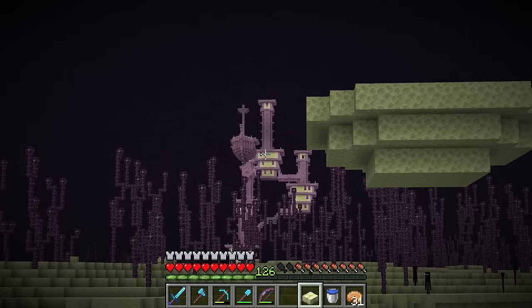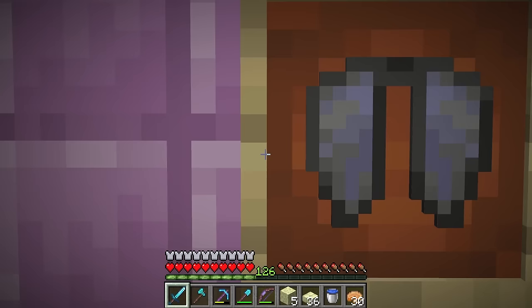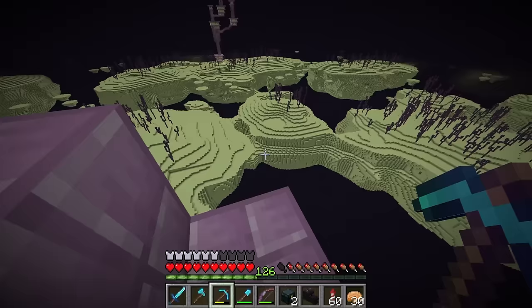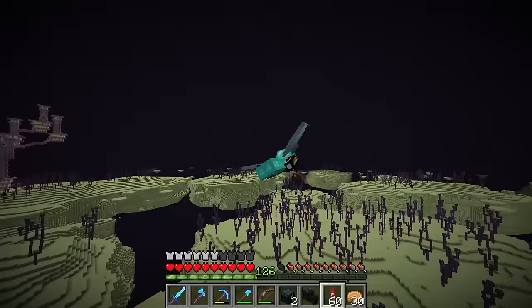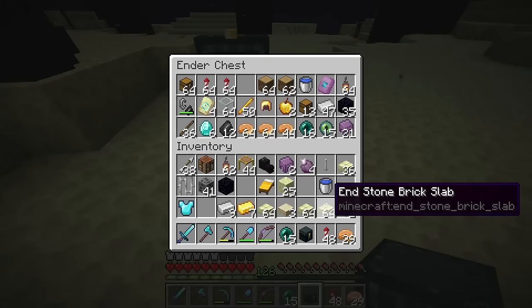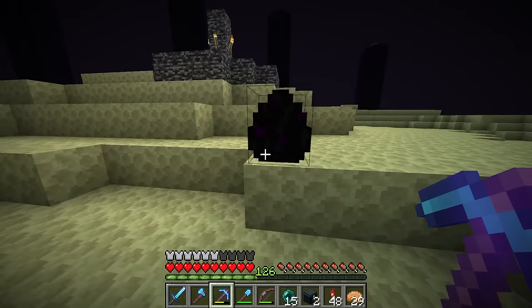There it is in all its glory. The dragon head is now mine. Moment of truth — this feels so good to finally be flying again. Now all I have to do is follow my pathways through the void back to the end gateway and back home. I completely forgot about the dragon egg. I don't think I have a torch so I can't pick it up. I have coal blocks but I've got Silk Touch so that's not going to help. I'll have to save it for another time — it's there for when I need it, as long as it doesn't move.